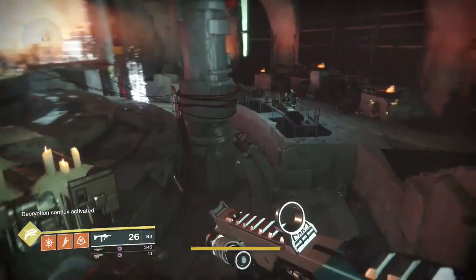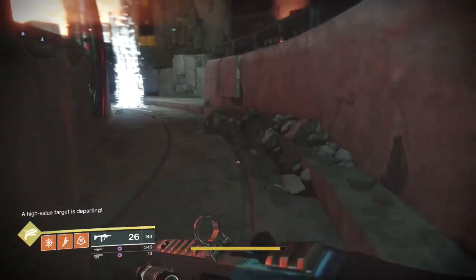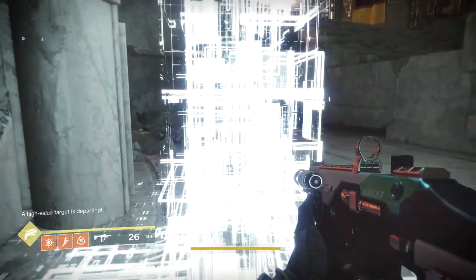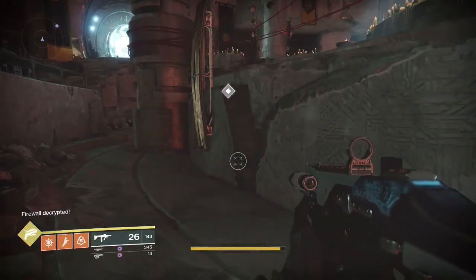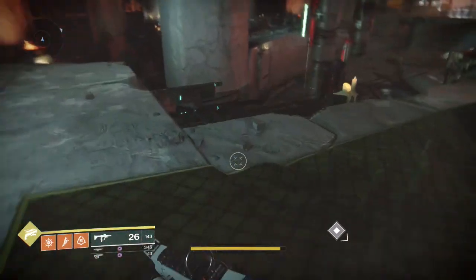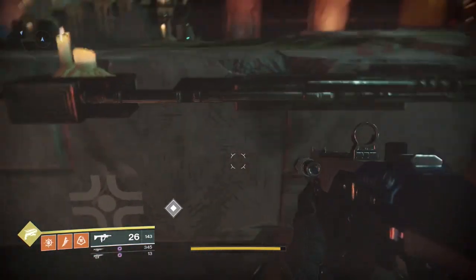Jump up onto this bookcase to get the last one. Examine the 'significant book' — that opens up the decryption conflux, which is on the other side of the area. Run back and examine that as well. The firewall has been decrypted, and a little icon shows up saying you've unlocked it. Go get your loot!